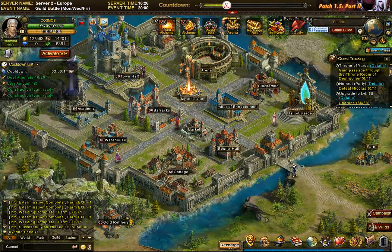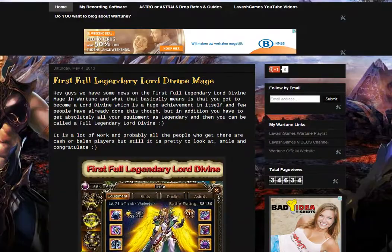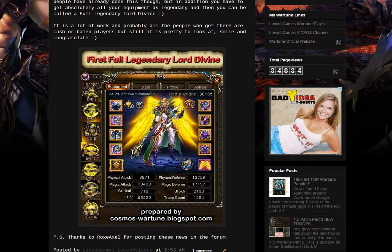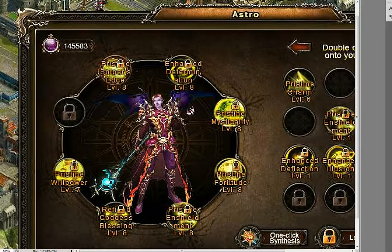On my blog I published the first full legendary Lord divine mage — Jeff Hawk, from server number two. He's called the 'full legendary Lord divine' because every single piece of his equipment is legendary and he is a Lord divine. He published pictures of his astrals, so let's take a closer look.